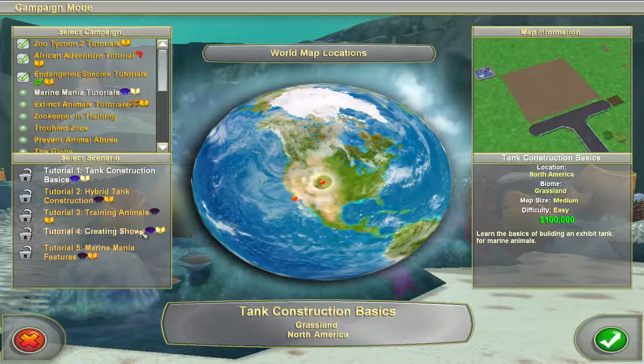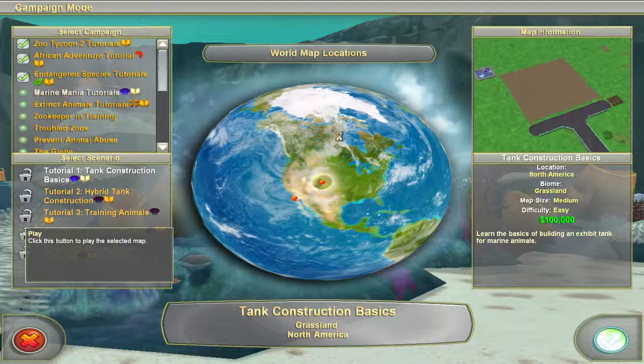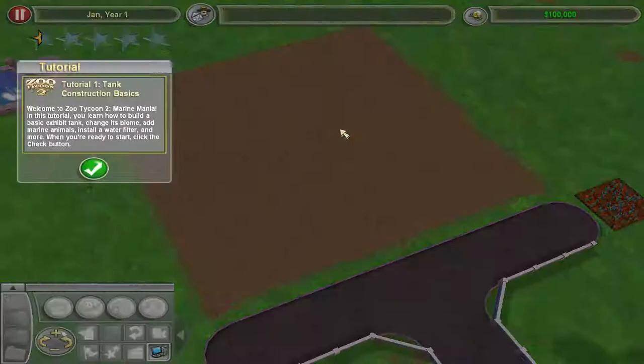Tank construction basics, hybrid tank construction, training animals, creating shows, and then Marine Mania features. So let's get started. Hopefully it won't take too long, but there are five different tutorials, so I'm kind of nervous.